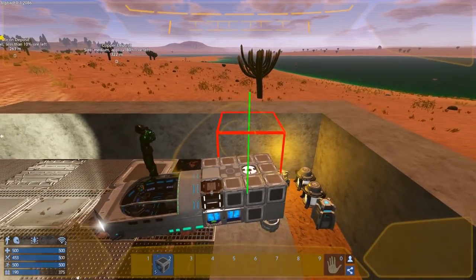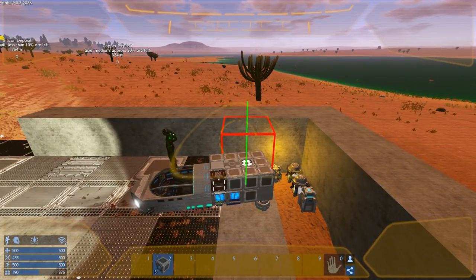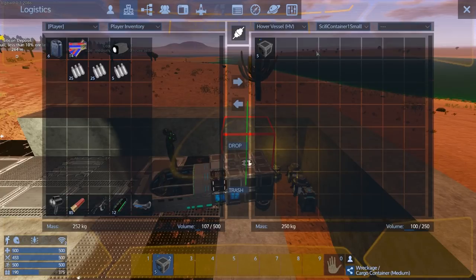Okay, that should be balanced and it'll have a lot more cargo. Let's take a look - hover vessel can do 1375. That's not bad.